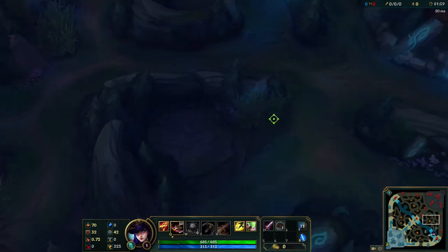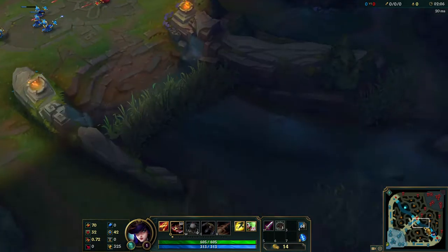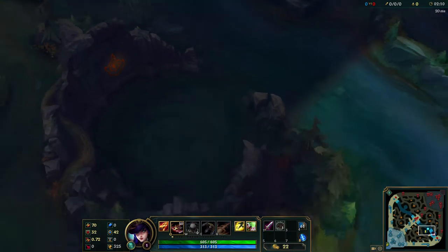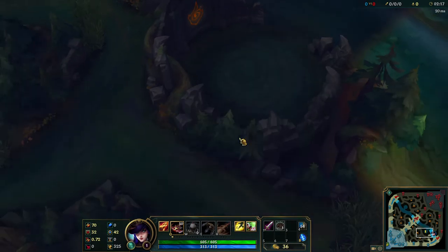Other spots to ward are around your blue buff or your red buff, and around baron for the later game. Even though you might have scuttle crab, you don't have vision of the dragon pit, so make sure to ward in here to know if the enemy team is taking dragon or not so you can respond.